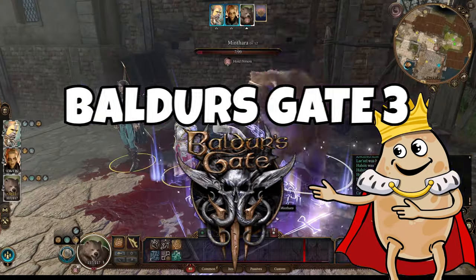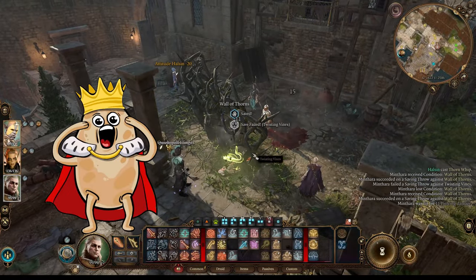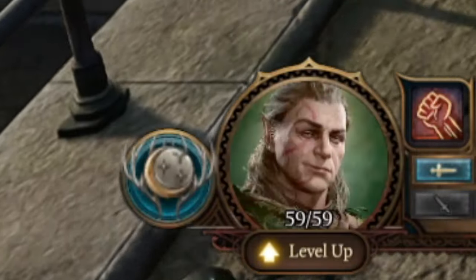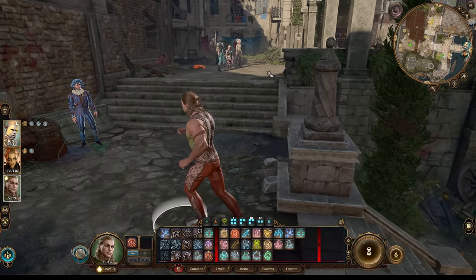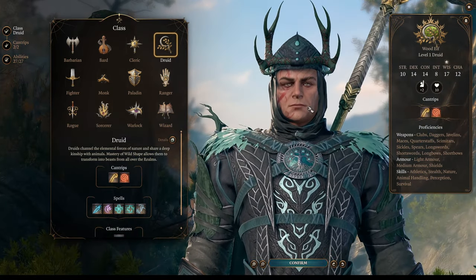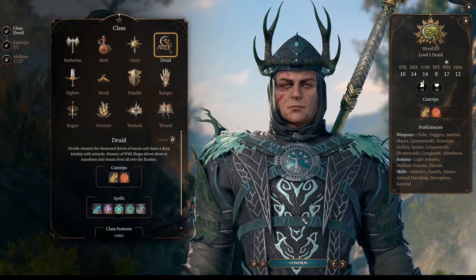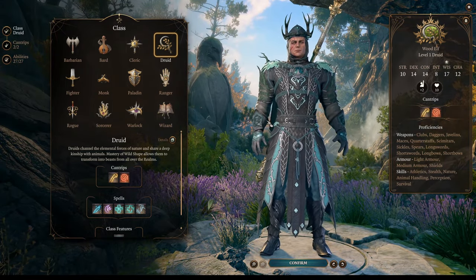Welcome to the world of Baldur's Gate 3. It's me, the Spark King. And in today's video, I will show you a super cool build for Halsin. Halsin is definitely a Moon Druid. And if you want him in your party as Moon Druid, this build will be for you. We're going completely Moon Druid style with 12 levels in Moon Druid — pure Moon Druid Halsin.